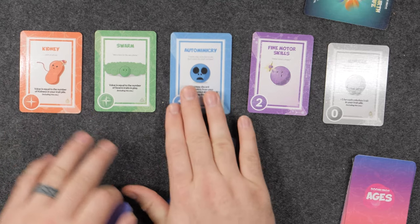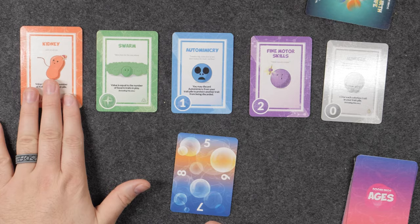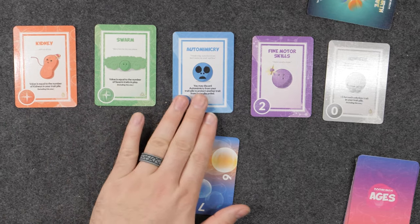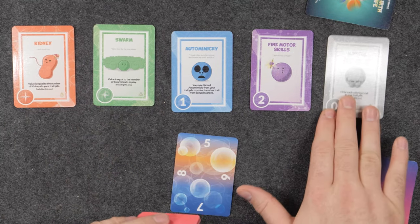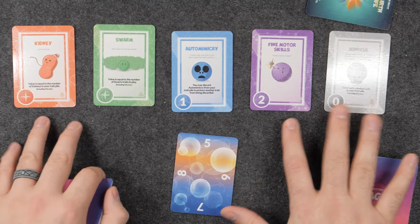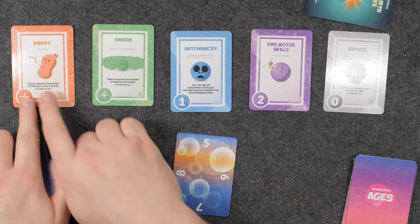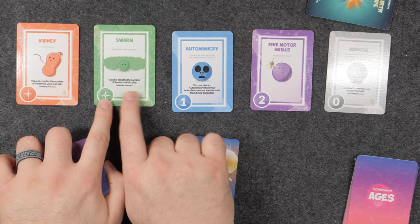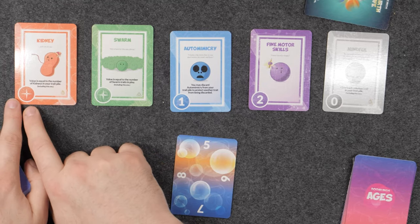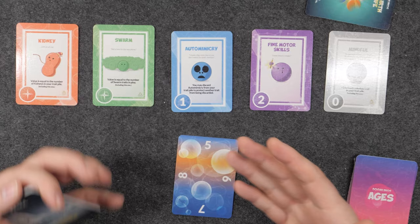Right off the bat, we have five different types of cards in the game: the red cards, the green cards, the blue cards, the purple, and the colorless cards. Every type of card matches into its own category and they all have something similar in terms of what they do. A small ability in the bottom corner will tell you what they do, and in the bottom left corner is the points value that these cards are worth.